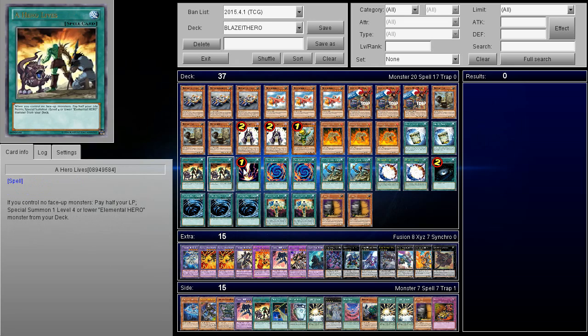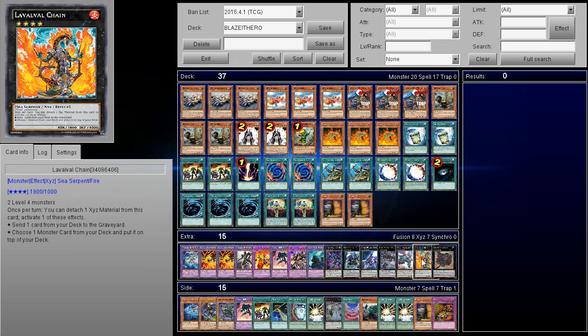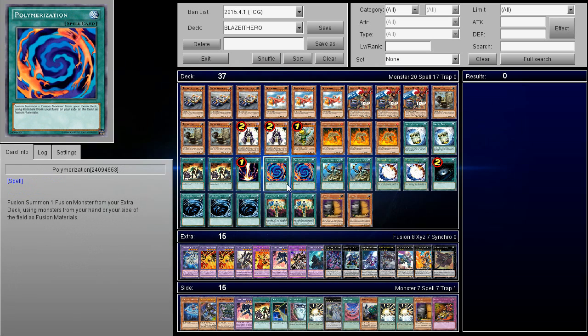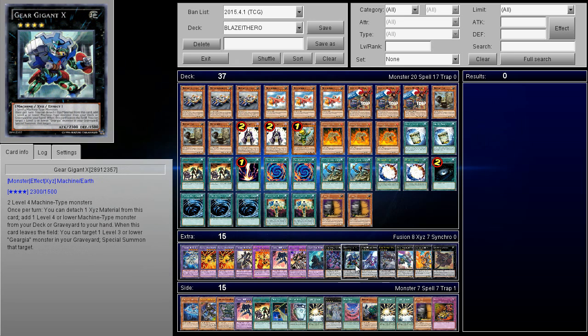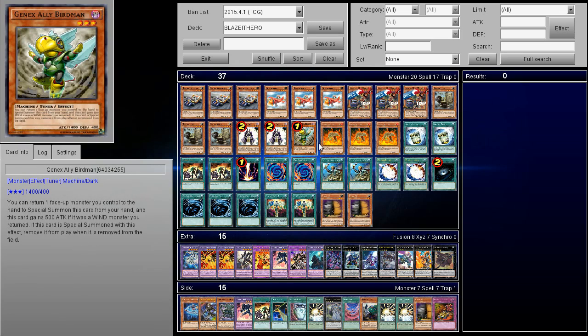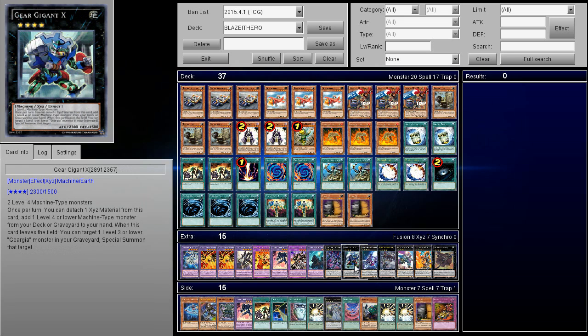Accelerator just gives you free special summons, and in addition it makes Lavaval Chain easier without using your normal summon — because you might need your Elemental Hero 420 Blaze It to be normal summoned in order to add Polymerization to your hand. But majority of the time it's just used to make Geargiagear X. Maybe first turn you just want to add another Accelerator, and then next turn you can go from there. This thing can also attack over a monster your opponent has that you just don't want to deal with.